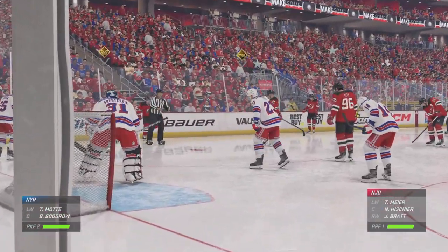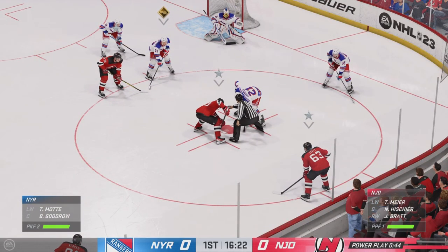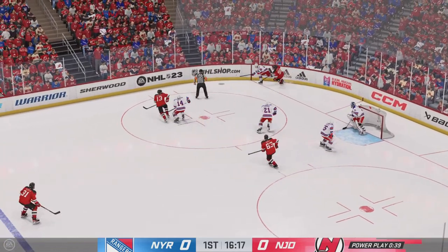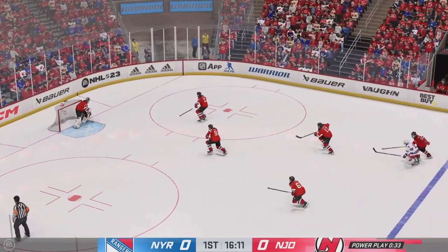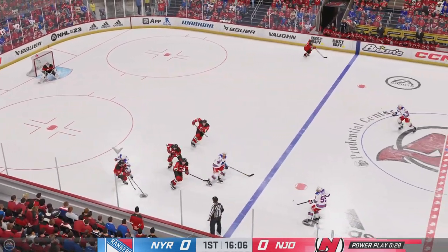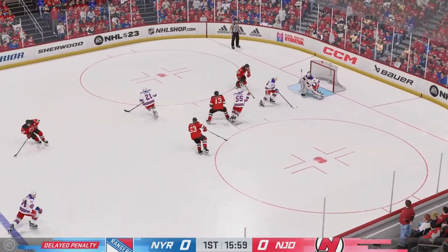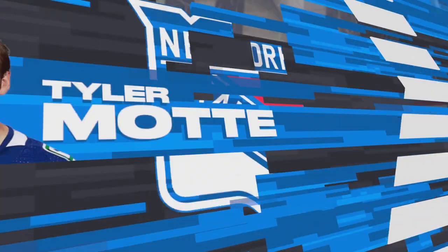They'll get set to drop the puck as this power play continues. New Jersey's won the draw, they'll go to work. Too much congestion in front. He almost lost it for a second there, but regains control. New Jersey's got it behind the net — and he's going to get called on that slash. The officials pass sentence: the Rangers are getting penalized for slashing.